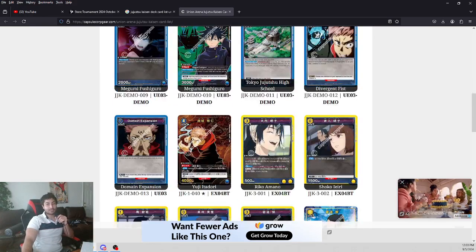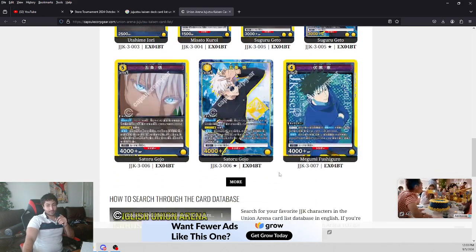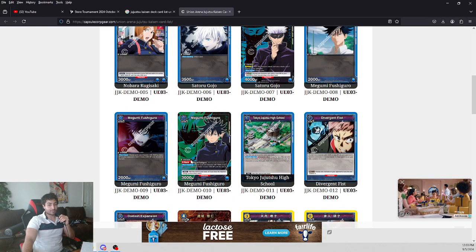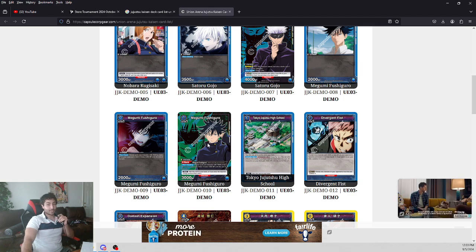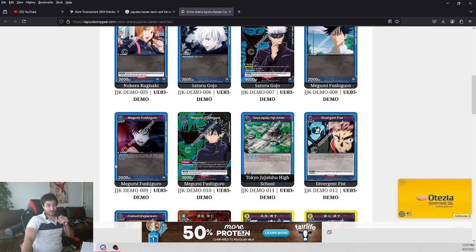So basically it's a very balanced demo deck. The reduction of power could be very effective — doing it every single turn, minus 1,000. I thought the Megumi was kind of weak because it doesn't have impact, but being able to remove 1,000 BP from the strongest opponent's card is actually huge. Because even if he gains BP, it's still minus 1,000 for the rest of the attacking phase, which is very very strong.